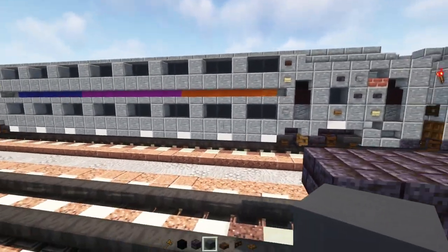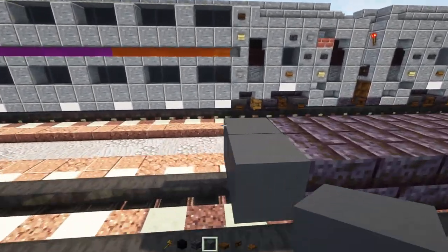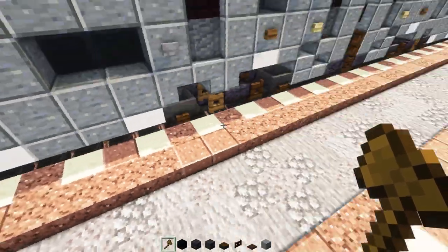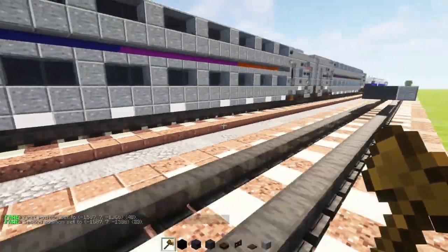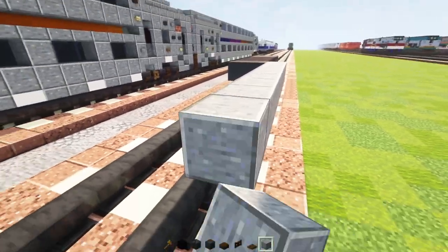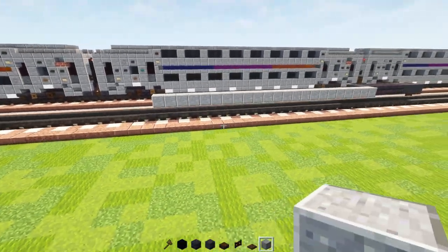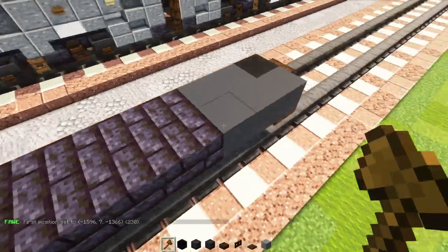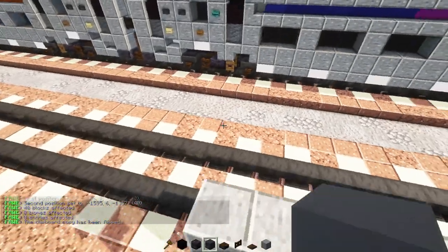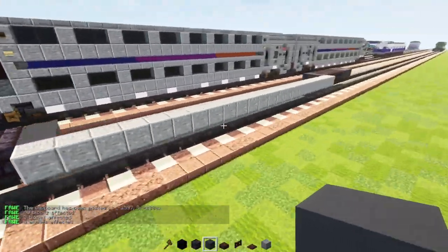Now let's make the midsection. Pick out grey concrete and make it two blocks wide, then add in a polished andesite block. We'll take out polished andesite and make it 23 blocks long. Then we'll add in pretty much everything we did in the front and build it on the other side — it starts right over here with the grey concrete, two blocks wide. The whole car is going to be 39 blocks long excluding the couplers, just so you have a basic idea of how it should look and how long it is.